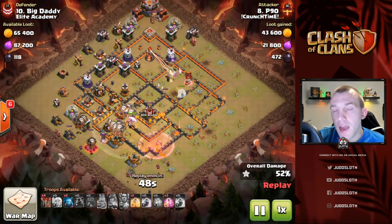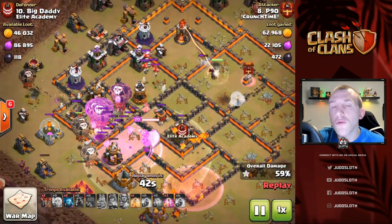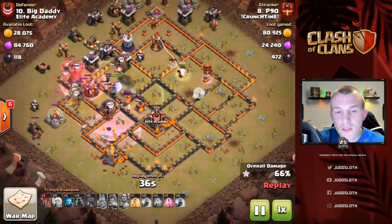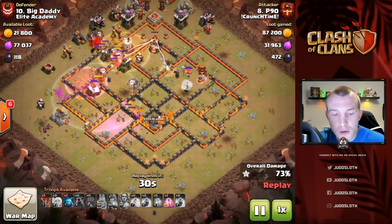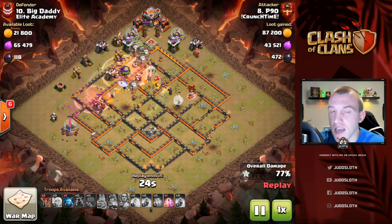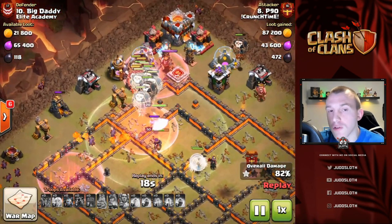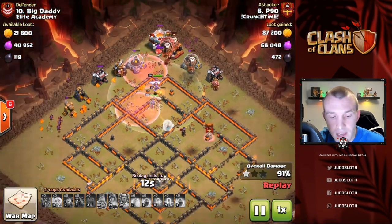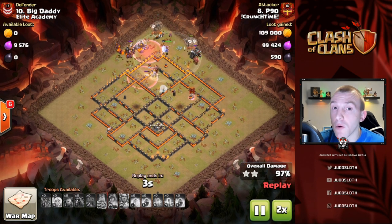Essentially, any defense-targeting troop — Hog Riders, balloons — you know exactly where they're going to go because they target defenses, so you can predict their pathing. The only thing that then messes it up is a sweeper, so targeting that last couple of loons in towards that sweeper was major. Look at them merging together — that's natural. The Queen steps up and is an MVP here, taking down that multi-Inferno even once the loons had bunched up. With another haste there are so many loons left — the Queen charge was just epic on this attack.